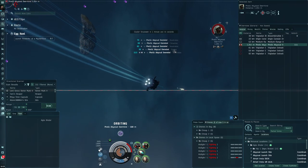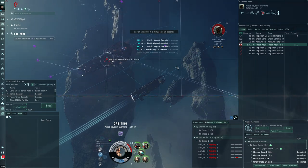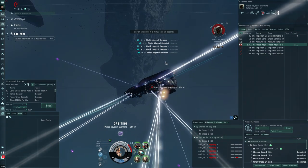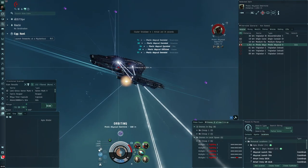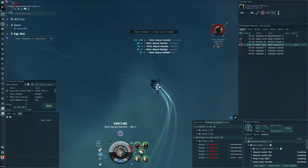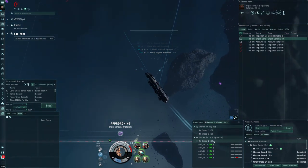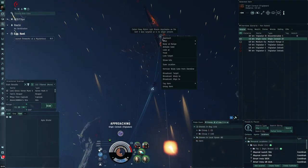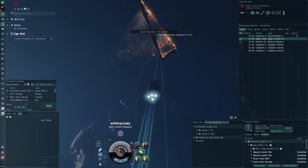We're approaching downtime. If you get disconnected when the server goes into downtime while inside an abyss site, don't worry — you won't lose your ship. You'll respawn somewhere in the system where you used the abyssal filament, in a completely random location many kilometers from any structures — basically in the middle of nowhere in the system. You will keep all the loot you've collected, so in actuality it's not really a problem.